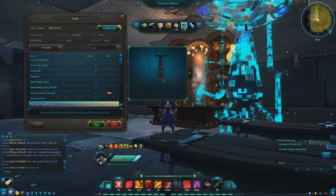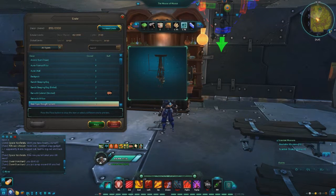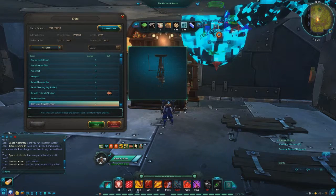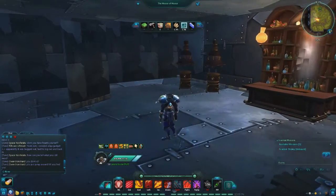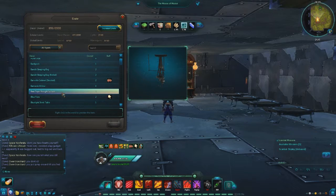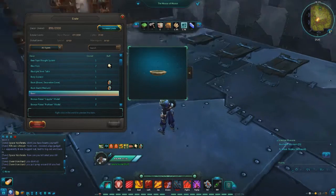I'm just gonna stick that right there for now — I'm not gonna use it right there obviously, but we're gonna stick it there for now. I just want to make sure it's placed okay, so I'll figure out the sizing later. This is what I'm talking about, you just kind of go — I don't even know how much crap I actually have.